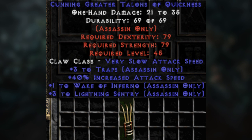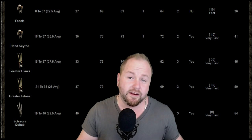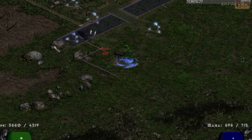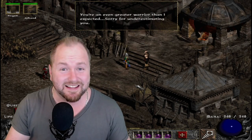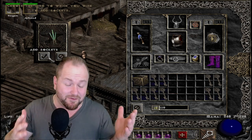Number 5: Cunning Claws of Quickness. This tongue twister of a trap claw boasts the highest damage output for Lightning Sentry or Wake of Fire. The base claws are directly related to their value — Greater Talons or Runic Talons are the ideal bases due to their inherent weapon speed. The 40% IAS is ideal for not only reaching the IAS breakpoint, but also for over-stacking it in case your opponent slows you. The real nail-biter after finding these claws is that you need to take them to Larzook and pray for two open sockets. If you get two, amazing — you've found an item of insane value. If you only get one, well...